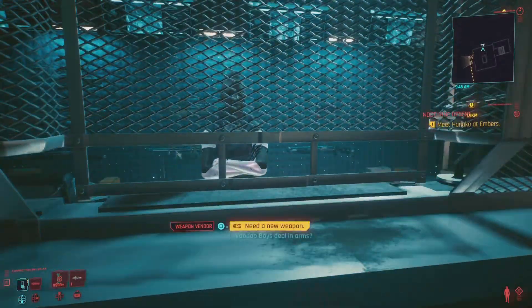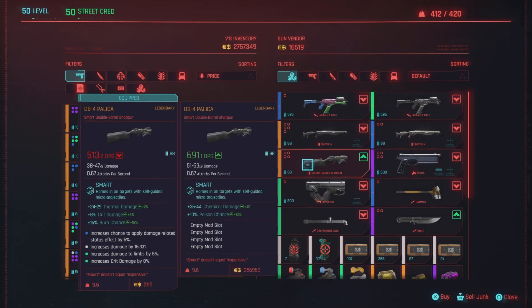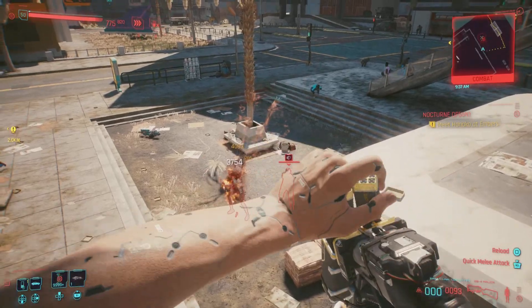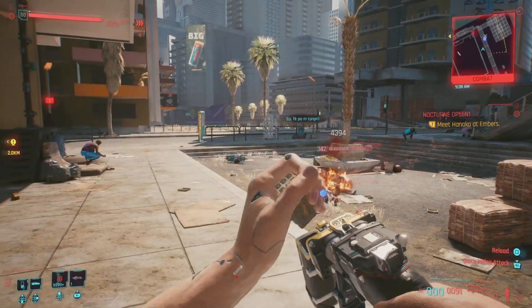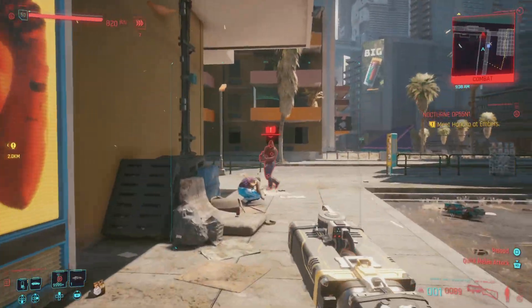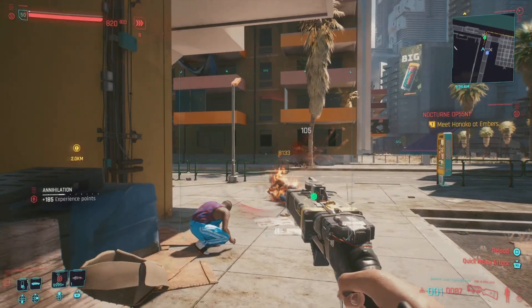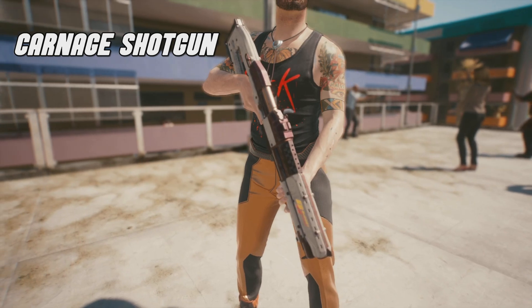Head inside and pick up this awesome smart shotgun. When it comes to these different legendaries, the price will vary depending on your level. I'm level 50 right now, so it's going to cost me over 350,000 eddies — but it all depends on your level, so keep that in mind. As for the shotgun itself, it's an absolute beast and a ton of fun to play with — one of the best shotguns in the game.